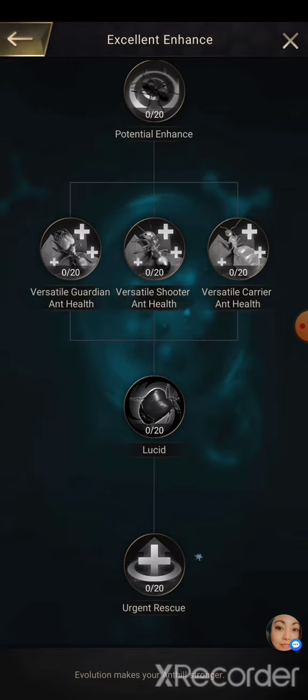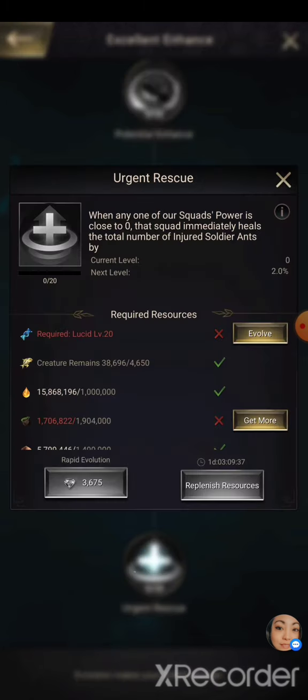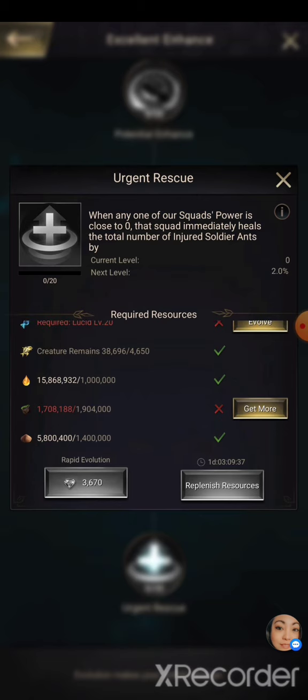Now this is the one research that I'm actually interested in and kind of wondering whether it might be worth pushing. Because of this: when any one squad's power is close to zero, that squad immediately heals the total number of injured soldiers by 2 percent, up to 40 percent. So that's a 40 percent heal on your squad, which essentially means that in the squirter, unless you're actually getting smacked out on the first go, you can likely stay in the squirter all night long.